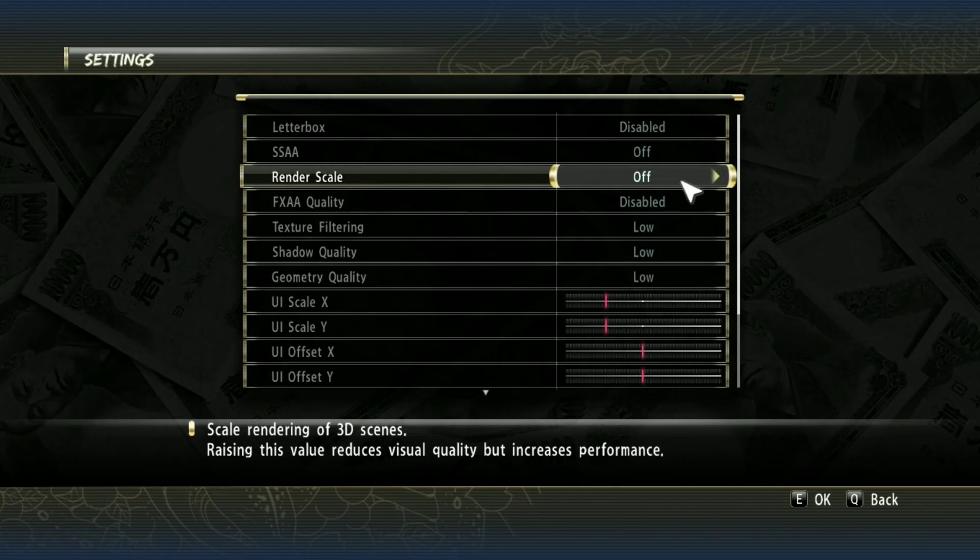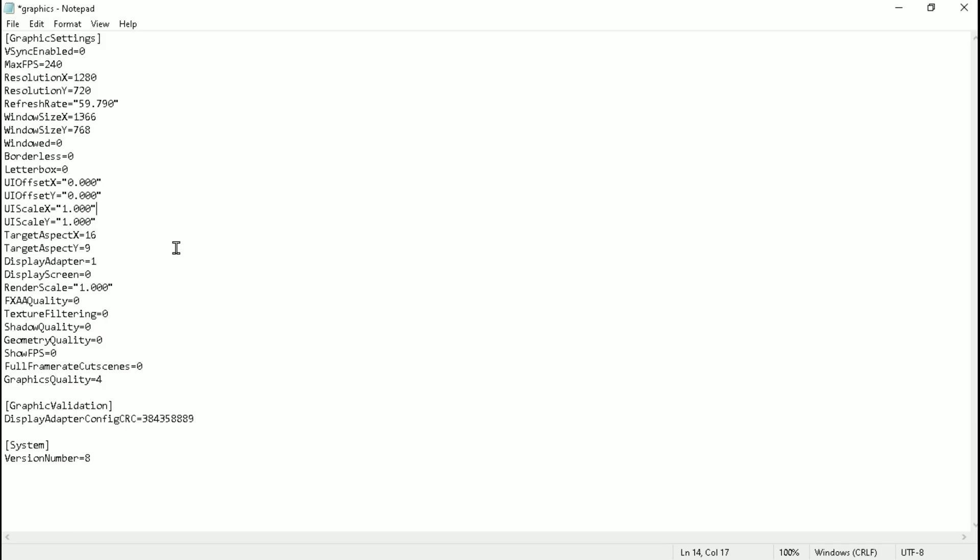You may have noticed that the render scale we set to Off is not actually off. To disable it, simply put 0 under the render scale option. Now save the file and let's test the game.